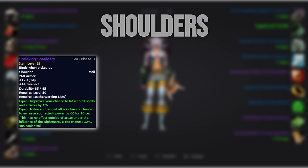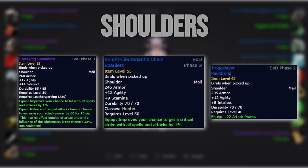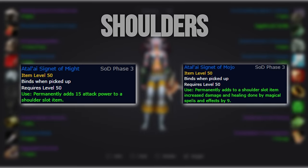For our shoulder slot, we want to go with the Leatherworking Crafted Shoulders. Those are only slightly better than the rank 7 PvP shoulders, and if you have access to neither, the Trog Slayer's Pauldrons from Gnomeregan is only about 10 DPS behind the best option. For the shoulder enchant, it's really a toss-up between the attack power and spell power version, but for most people I would go with the attack power version, since spell power gets the most value when you execute your rotation perfectly or play with Lone Wolf.